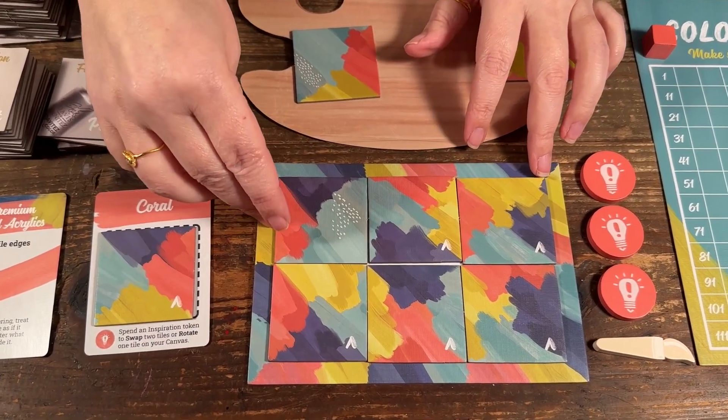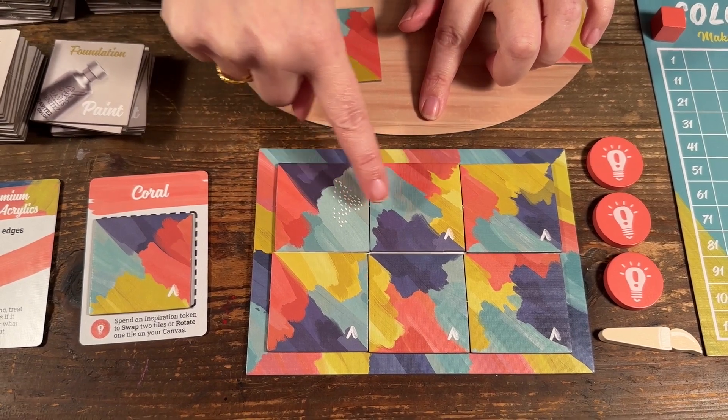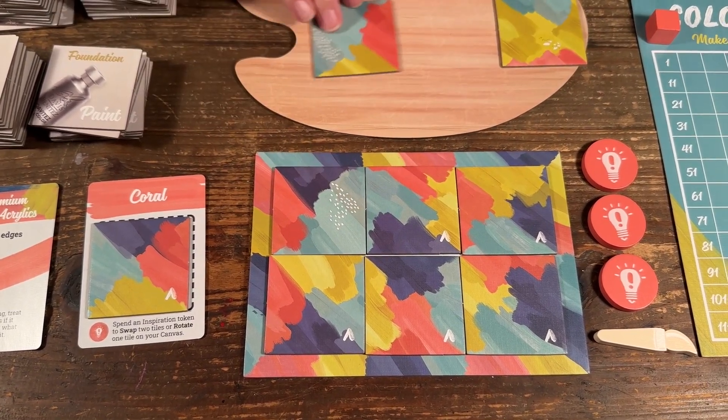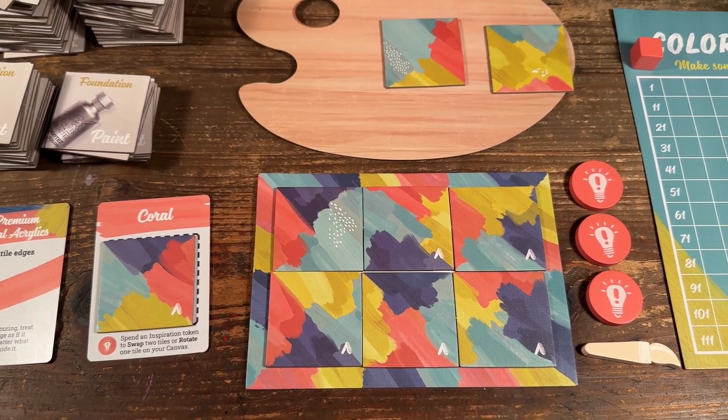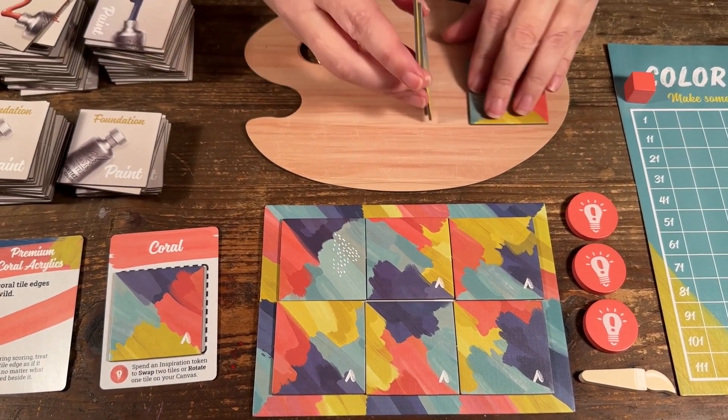I'm putting this tile here — now I have a match with the blue and a match with the coral. Playing solo, this piece would get discarded and I would put two new pieces out.